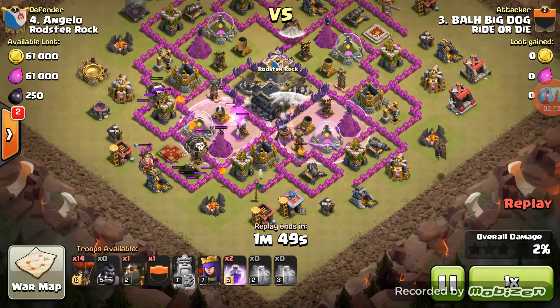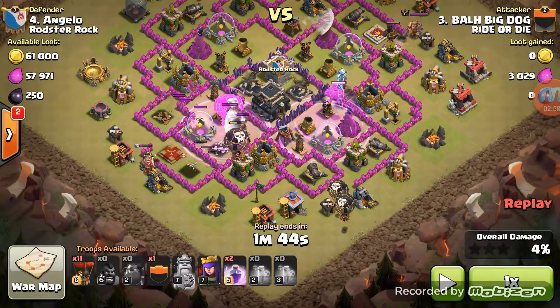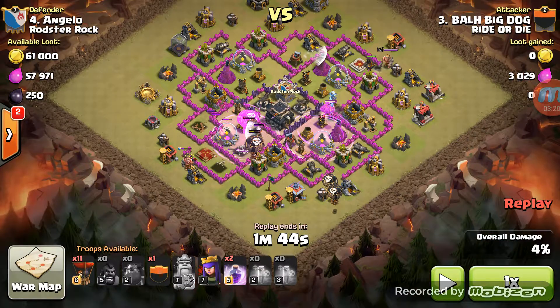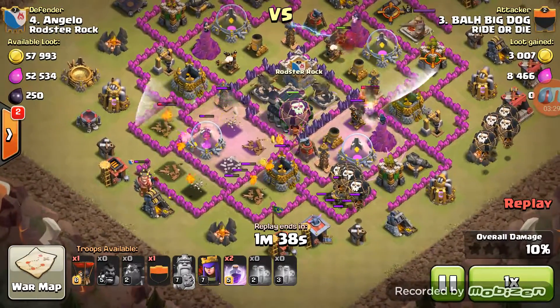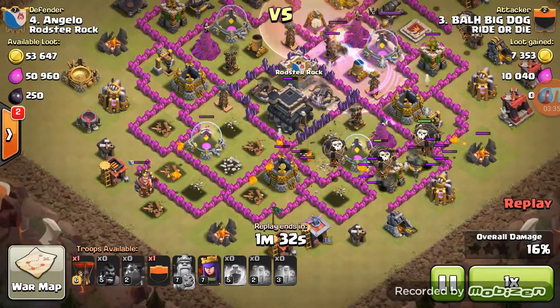He's got only five balloons, one hound is already gone, and the other is getting nailed. If I pause it right there, the rage spell is touching the town hall — it didn't help any of the balloons get in. The leading edge of your rage spell needs to touch the AD; it gets your balloons to the AD as fast as possible. Now he's got five balloons on one cannon with no rage spell helping them whatsoever.